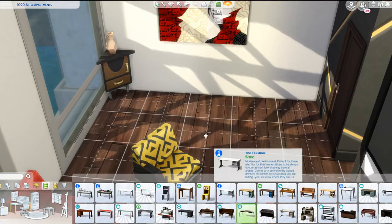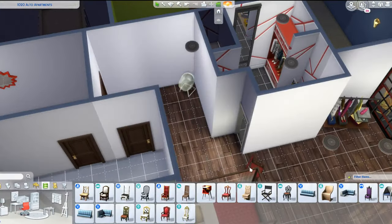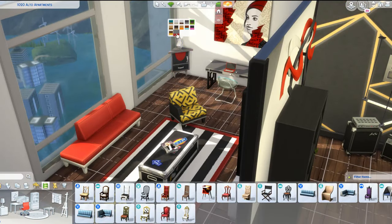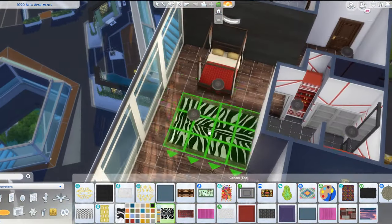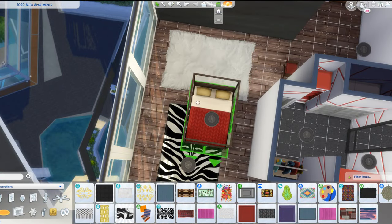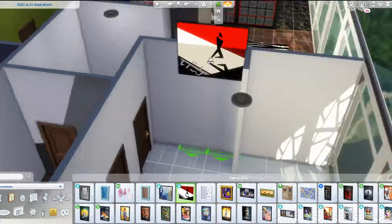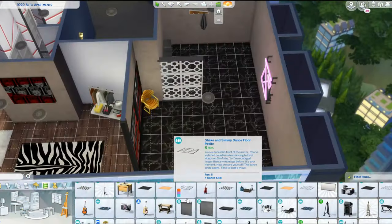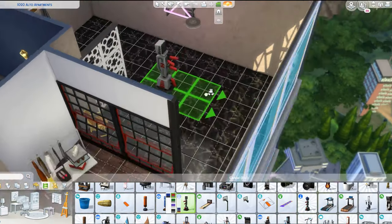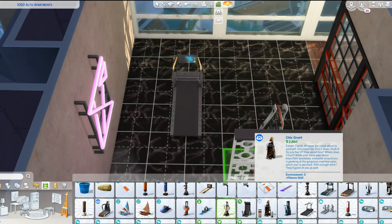Moving into some of my favorite build items — if you're a builder you will really love the new windows. My only criticism is that there are no doors to match the height of them, which is kind of unfortunate. I also really love the new clothing racks, which I believe are interactable. I really love the new couches, magazine stacks, and bookcases — all these items look so chic and I feel like they can go in a lot of different houses. And we can't forget about the neon sign — you can change the colors of it in live mode.